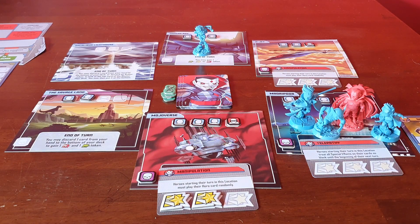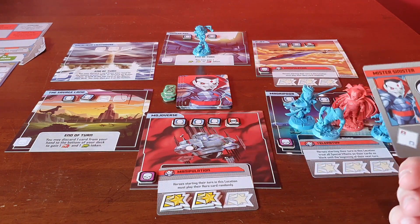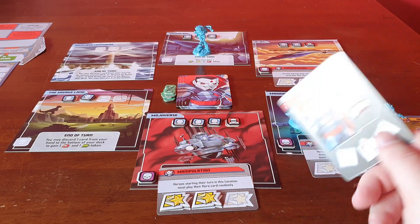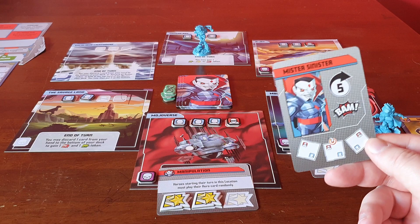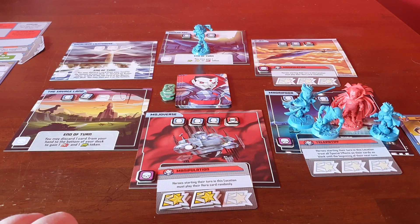He moves all heroes one location closer. Then he goes for overflow because of the tokens here. He takes one DNA sample from Gambit, then takes one from Wolverine for the BAM. Because of the other overflow in this location, I've removed one from Jubilee as well. So Mr. Sinister has four DNA samples.